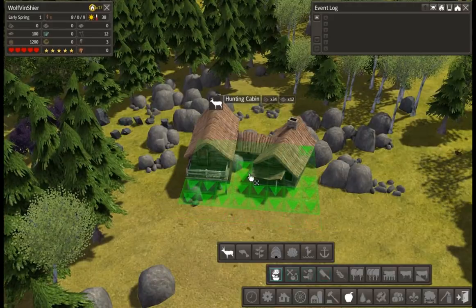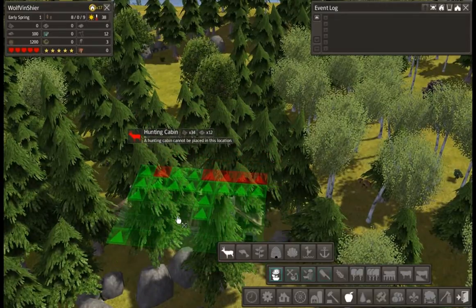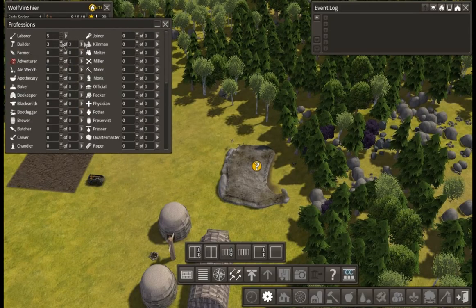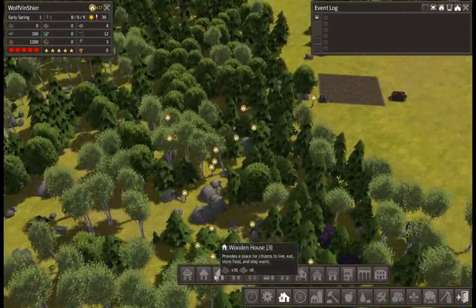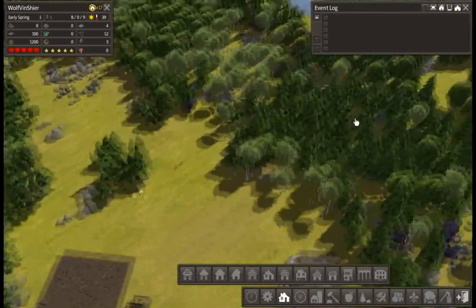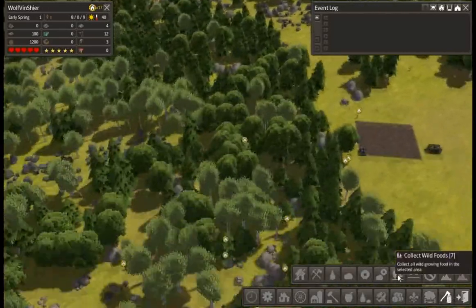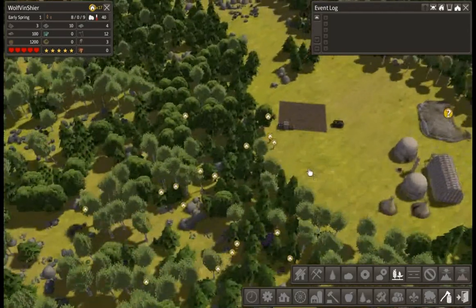Look at all these different buildings — they're set up so that the roads can go through them better, that's pretty cool. Let's assign some builders so we can get this stuff started — let's get three builders so they can start building things. We'll do a mix of log cabins and wooden houses. We should also have them collect any wild foods in this area — yeah, there's a couple, get those collected as well.